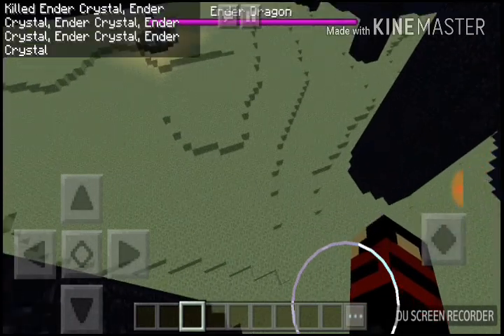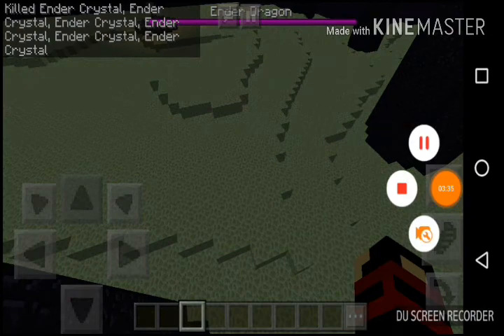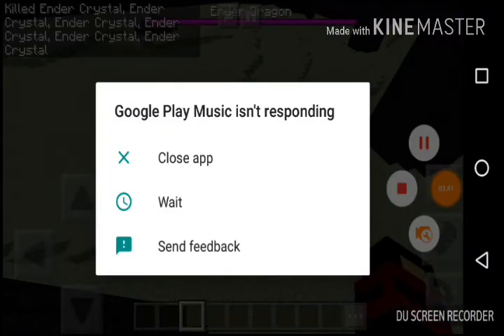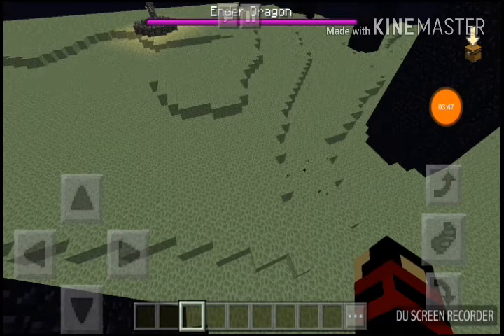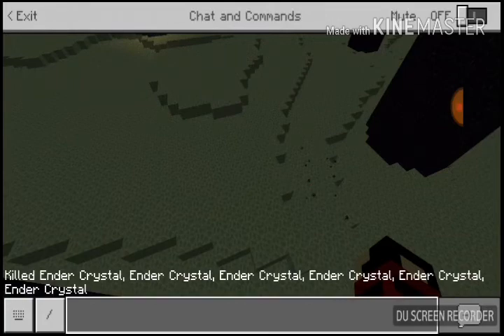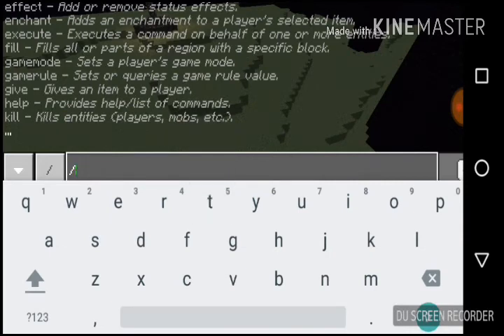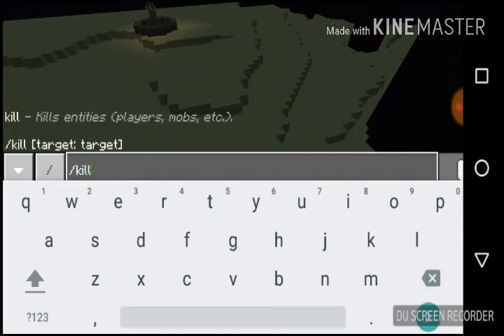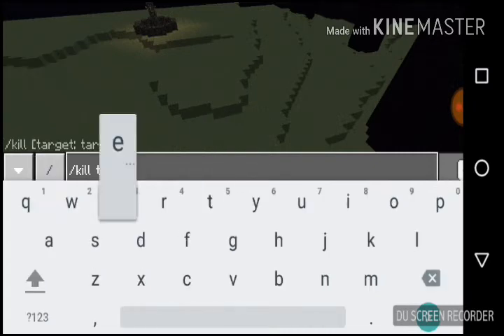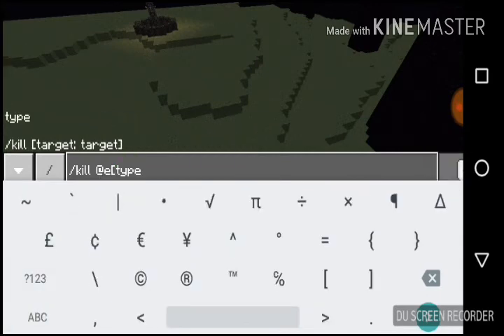As you can see, the dragon is still alive. We're just going to hit it by typing the command again. And there's a theme — this side again — and type, and recall, and then put the dragon. And then voila, there it is.